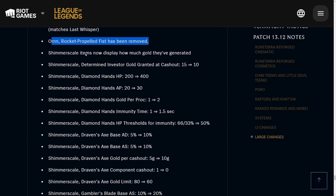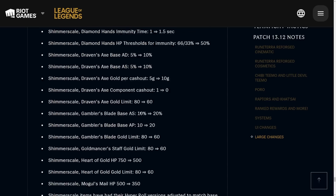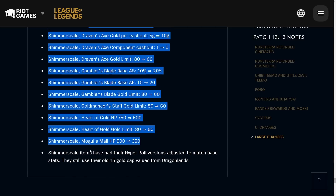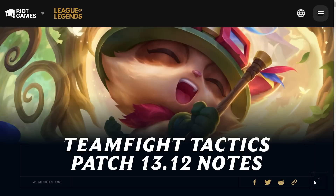They're removing Rocket Propelled Fist, and they're bringing back Shimmer Scale items. If you played in Set 7, Shimmer Scale items were very real and helped your team get a lot of gold. Shimmer Scale items are also adjusted for Hyper Roll because of the amount of gold you get in that game mode.